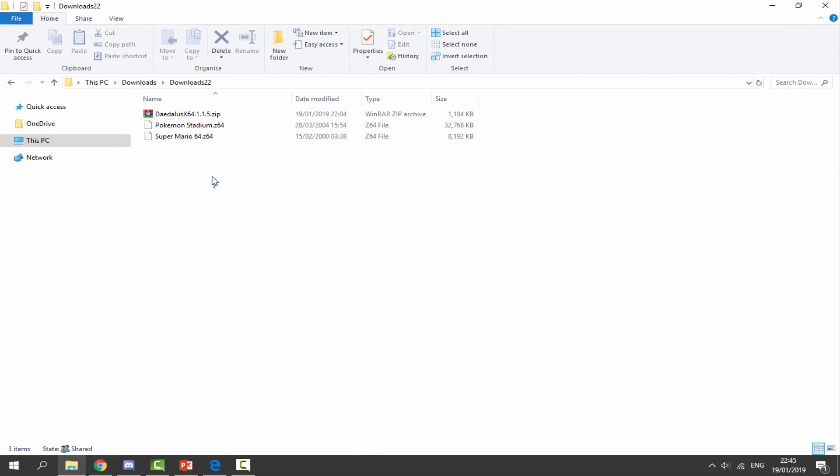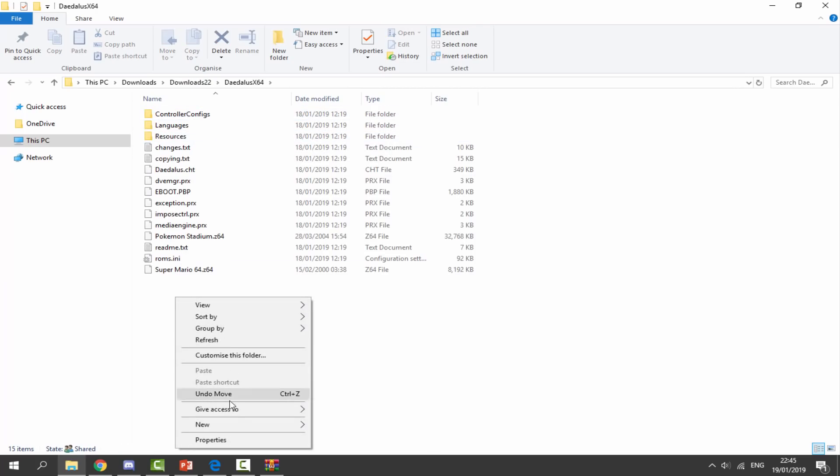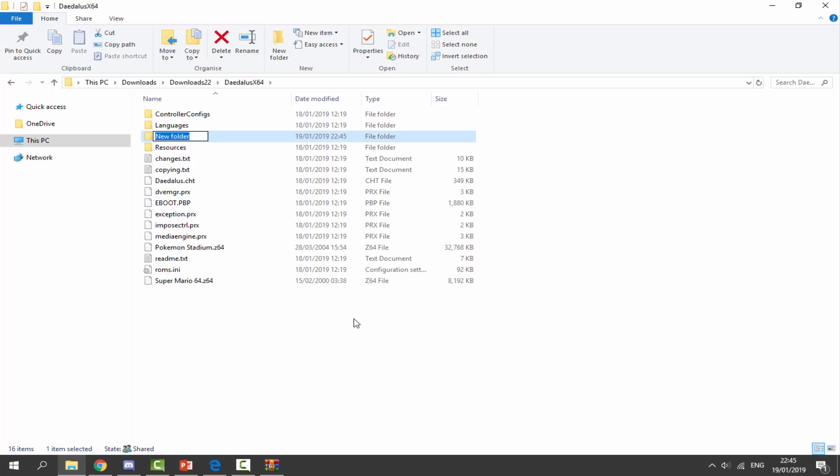I've got two games in here: Super Mario 64 — this game does run okay, it's playable but has some audio glitches — and Pokemon Stadium, which is completely glitched up. We'll be trying both and seeing if anything is different. Let's drag the emulator out of the zip folder, get the ROMs, and put them inside a folder. We need to create a new ROMs folder: right-click, new folder, call it 'roms', then drag our ROMs into that.